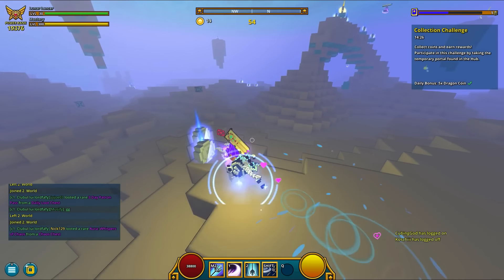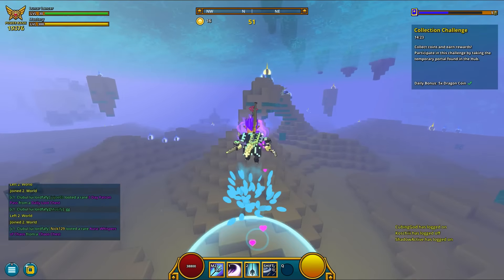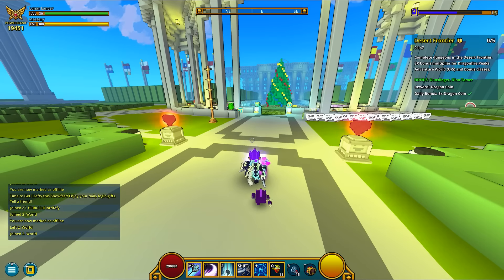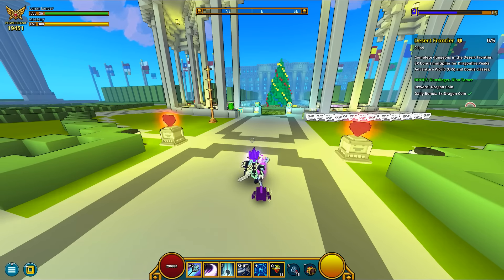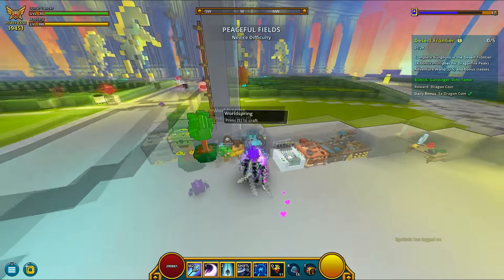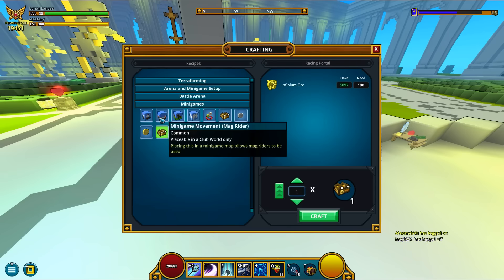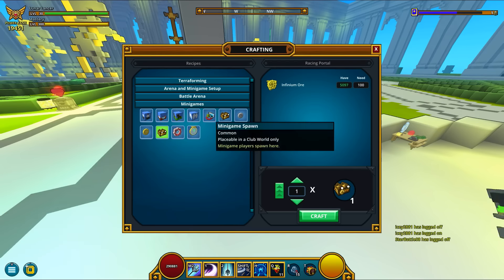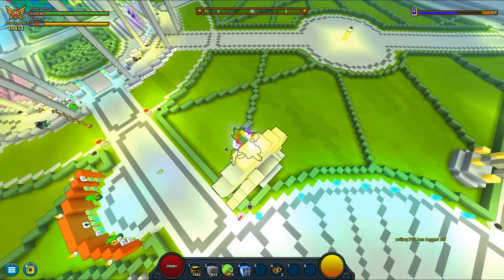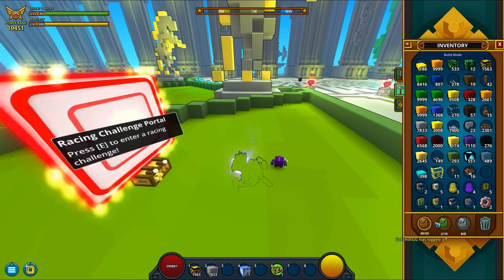Something really cool about these minigames is that you can create your own. Go to any worldspring crafting bench and you'll notice there's a minigames tab. Select a portal for your desired minigame type, make sure you have the spawn points set, and if it's a race minigame you also need to have a means of traveling selected. You can choose from boats, mag riders, mounts, and wings. To test your arena without having 10 people playing it, simply type slash testctf.